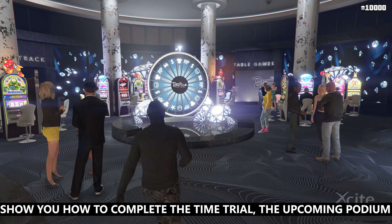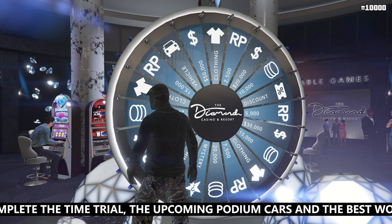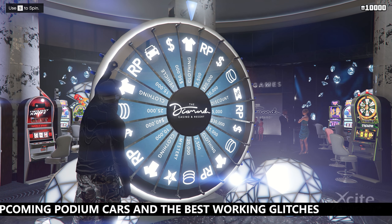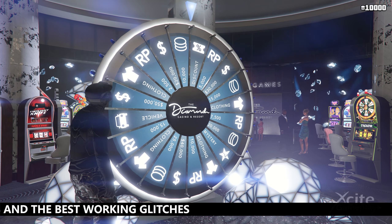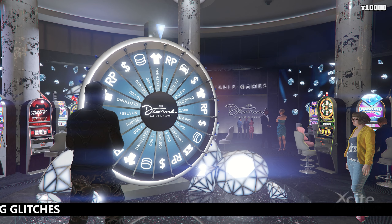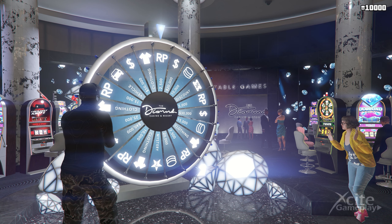Now we show you what to do when the lucky wheel doesn't fall on the car. Here you can already see that it is going too fast to fall on the car — unplug the internet right away or close the app.